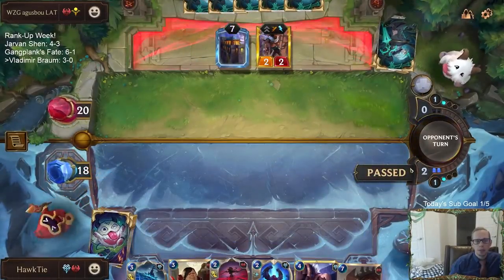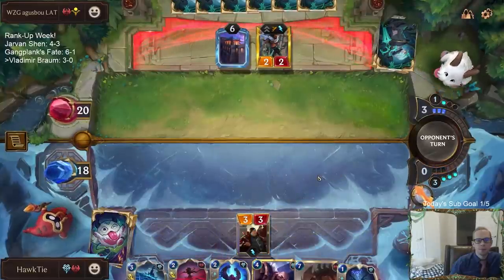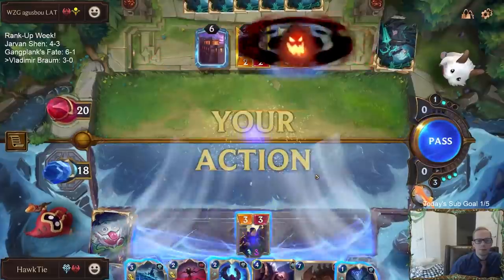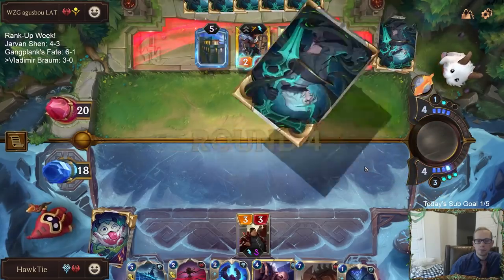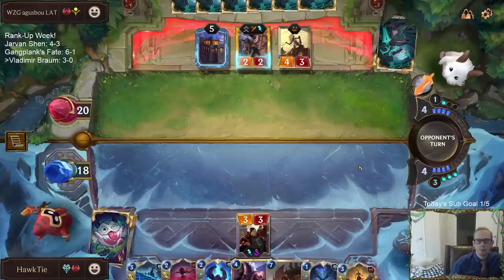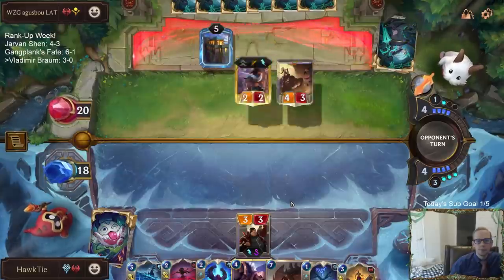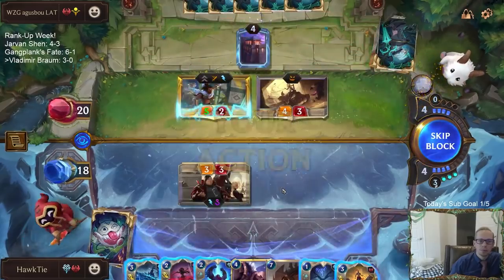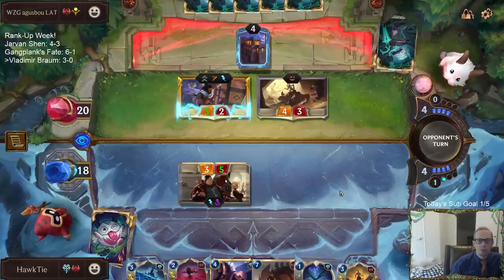Maybe they're not super aggro — maybe they're playing Noxus? Noxus sounds aggro. Wow, we could Scorched Earth this Warlord's Palace? Then they could create another one — we'd have to kill the Action first. So this forces them to play another pump spell.